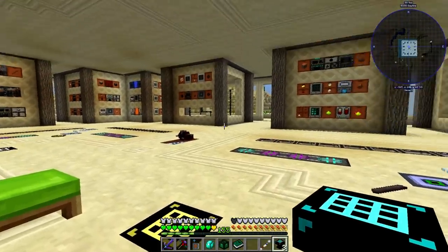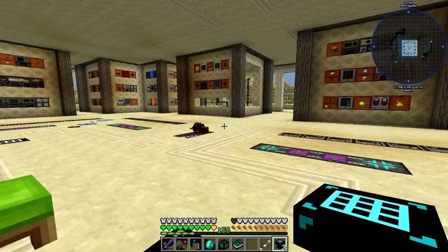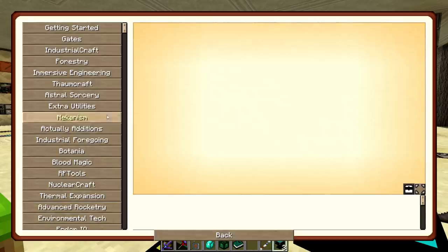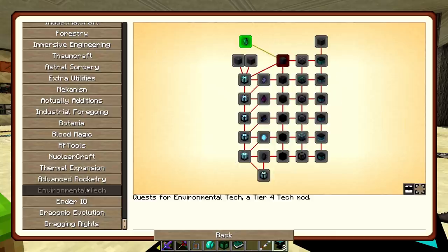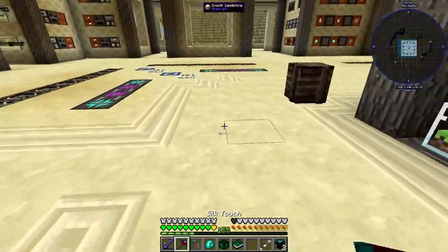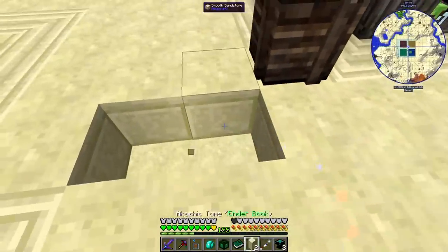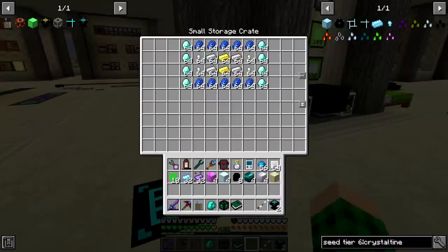I just made that in the smeltery off-camera. Because I have that turned on — quests. Where would this be? Is there a thingy for this? Apparently not. So let's put this over here. We're gonna check if there's a quest later where we get them anyway.